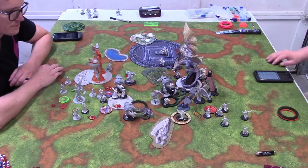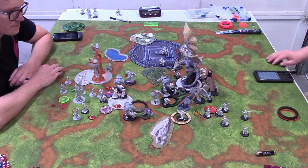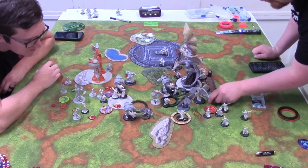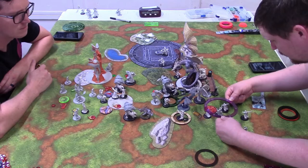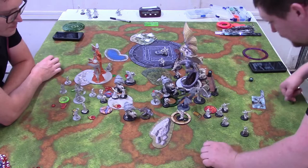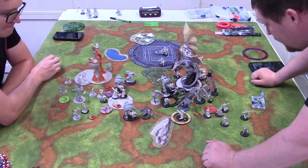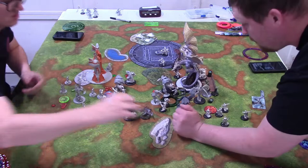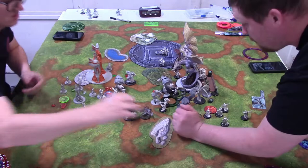Kevin's feat goes away and he's trying to decide what to do. He upkeeps both spells — I think Resourceful gives super discounts to Bethane, one for Crimson Ballet. We take off some effects that have expired. Kevin brings out a five-inch AOE — I ask what's that. It's Bethane's gun — okay, so those cultists are dead.